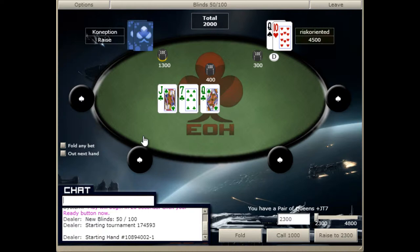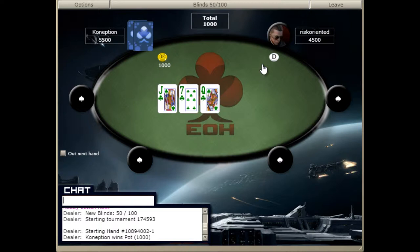Normally I c-bet half pot on very dry boards, I c-bet three-quarter pot, so I'm going to go in and c-bet a little more. If we get check raised, we just get off it.